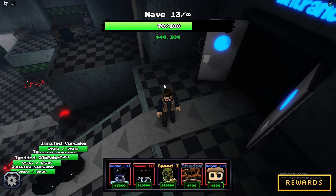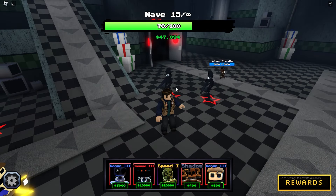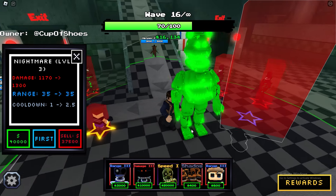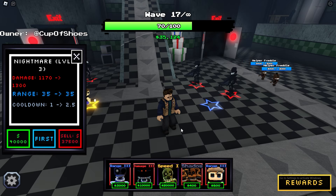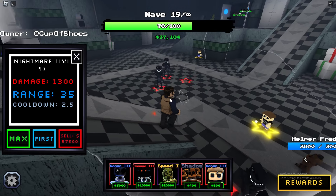I'm gonna place another Nightmare guy up here. I don't know what exactly he does but he seems absolutely crazy — he doesn't even stand, he's like teleporting all over the place. I would say he doesn't even have a body, but technically he does. This is a crazy unit and I want to see the max level — here it is: 1,300 damage every 2.5 seconds. Is that it? It should do AoE at least.